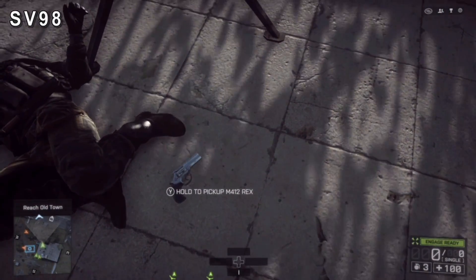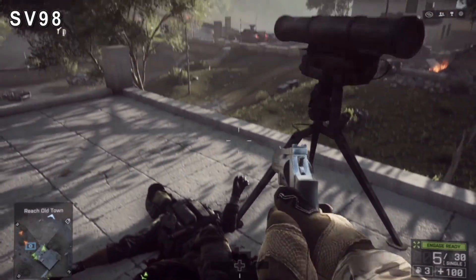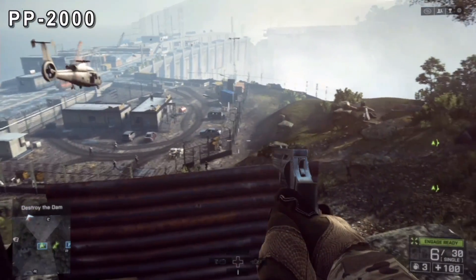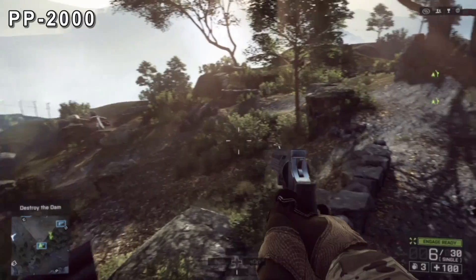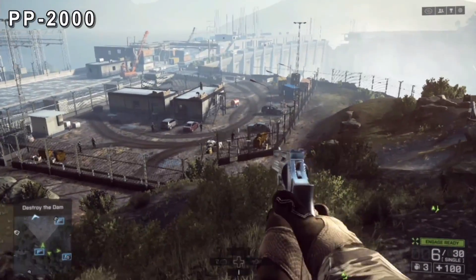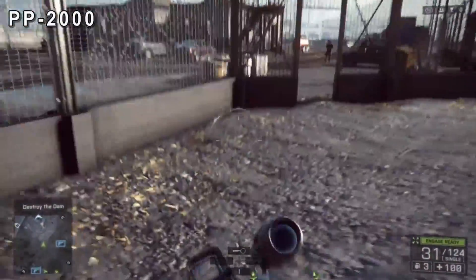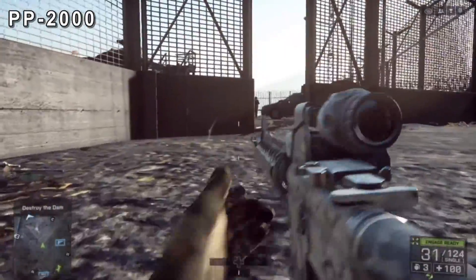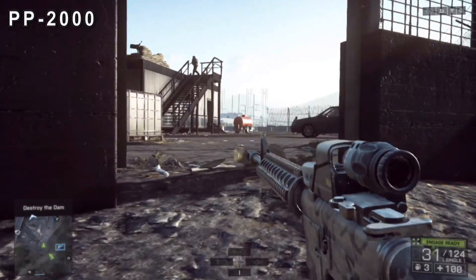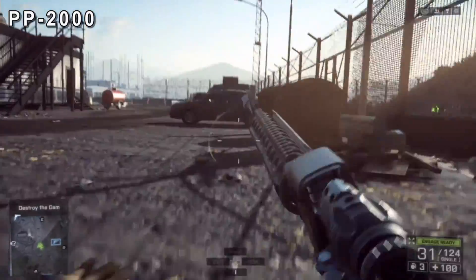The PP2000 is a lot easier than the others. When you get to the dam, you'll see a lot of guys with gas masks and most of them will have the PP2000. I'm not sure if the guys on the ridge have them — they didn't for me, but I don't know if that changes randomly. You don't have to do it sneaky like I do; I just managed to run in without being seen, ran up to the first guy with a gas mask, stabbed him, and took his gun.